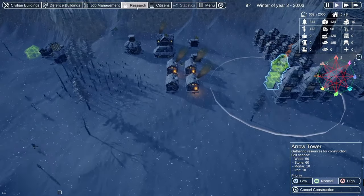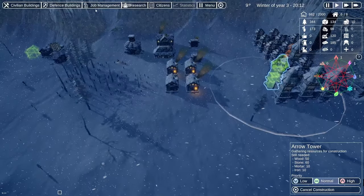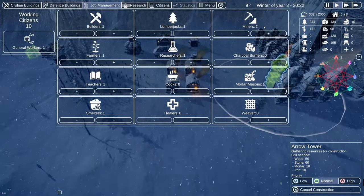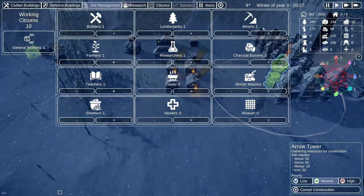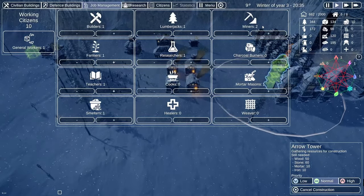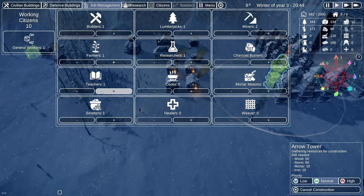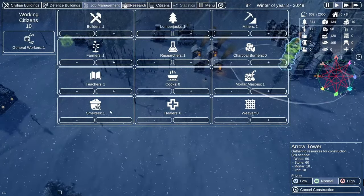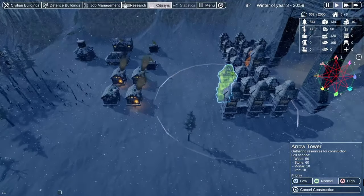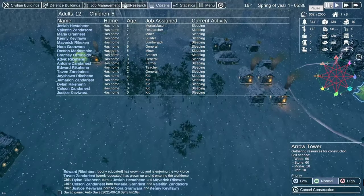Let's take a look at the research tree — we're currently researching warm clothes. In job management, we've got one available general worker. We're running with two miners: one doing iron ore and one doing stone, and we're getting a few gems along the way. We haven't set up a gem-only mine yet, though I think we've researched that. We've got somebody doing research, we have mortar, a teacher, and our iron smelter going. Anxious to get more villagers. Here we are in spring.